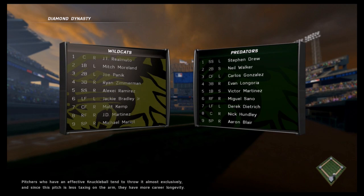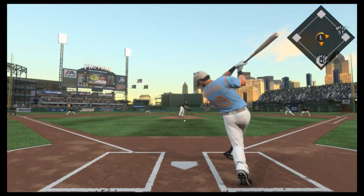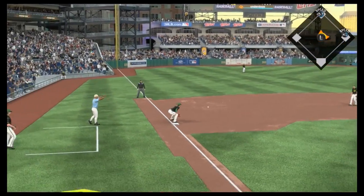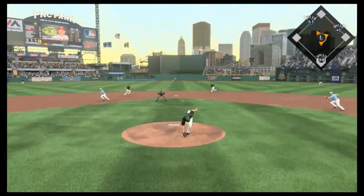Look at the logos for both of these teams — we're the Orlando Wildcats and he's the Predators, but we're both using the same logo. Who will prevail? We're away this time, and with a man on first, we're going to start things off very nicely with back-to-back base hits here at PNC Park in Pittsburgh.